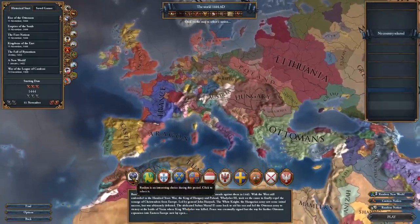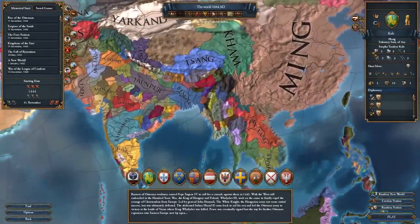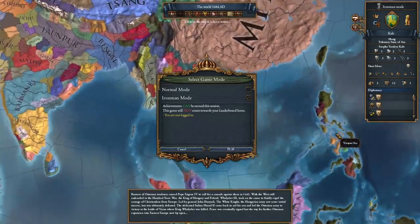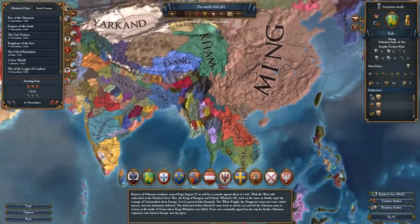Going back to EU4, we can see that the bookmarked countries have changed and that the Iron Man achievements are still enabled. From here, you can do the custom ideas exploit and play out a campaign as any nation you want. If you're having issues with Iron Man achievements being disabled, simply save the file a little bit earlier or a little bit later in the loading sequence and it should be okay. If it doesn't work, just keep trying and eventually it will.